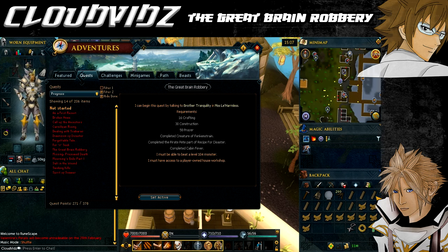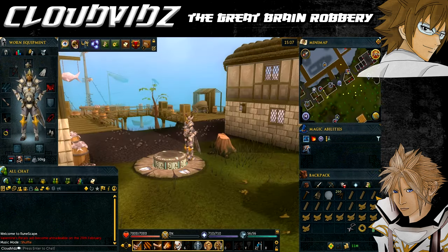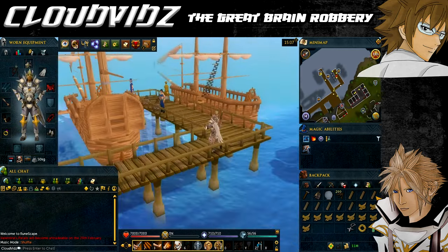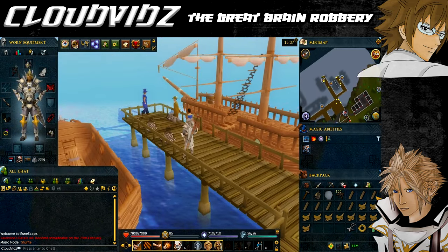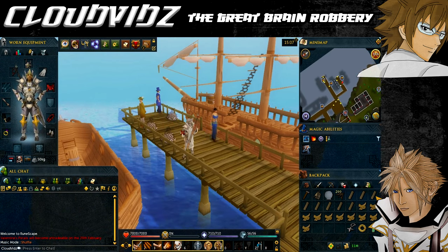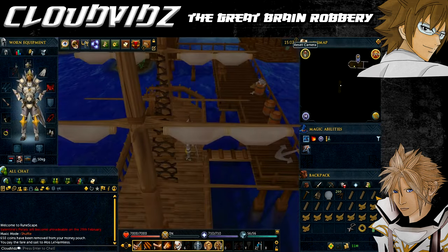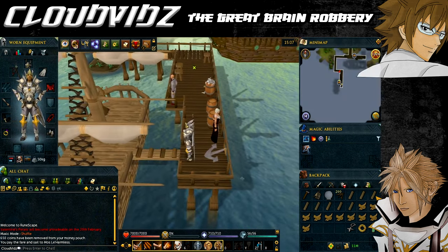Now on to the quest starting point. We need to travel to the island of Mosleharmless, which you unlock after completing Cabin Fever. The easiest way to get there is either for free by going to Port Fasimatus and speaking to Bill Teach, or go to Port Surim and use the Chartership system to get to Mosleharmless for a few coins. Once on the island docks, walk a bit north and you'll find a sickly-looking monk named Brother Tranquility - talk to him to begin the quest.